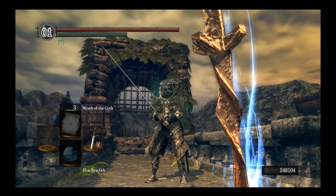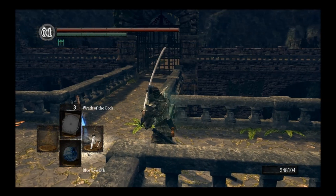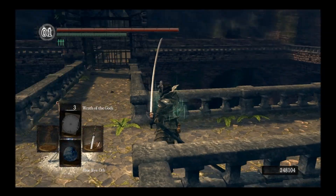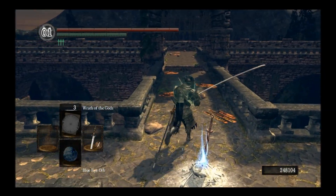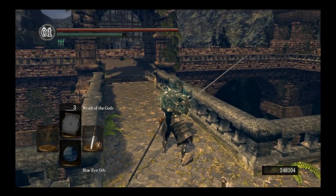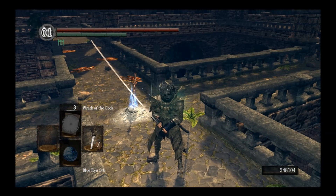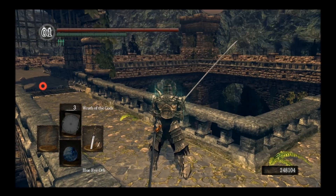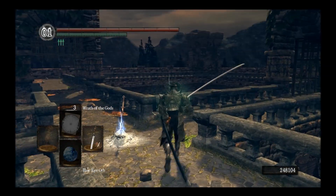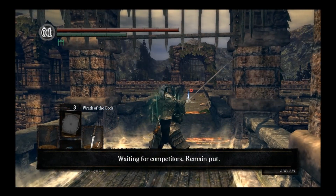Hey guys, this is Grims giving you another episode of Dark Souls Prepare to Die Edition PvP Madness. Today we're going to explore the Washing Pole, which is actually a much longer version than the Uchi Katana. It has most of the same moves. The only difference is its range — it's a lot longer, a lot easier to hit opponents, especially when they try to roll out of the way. You can actually attack them during the roll animation and be close enough with this weapon to actually punish them. So we're going to go ahead and try this out and I'll show you some of the things it can do.